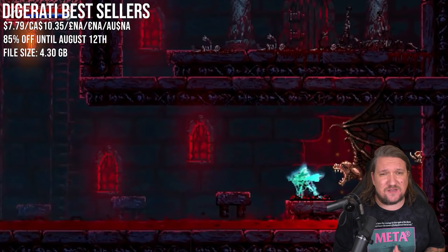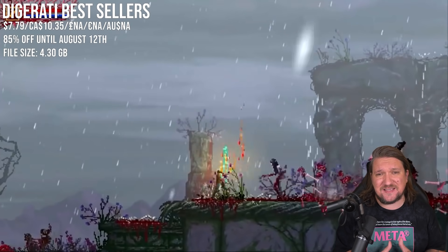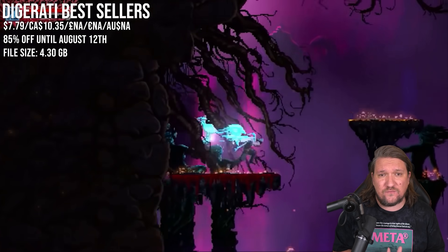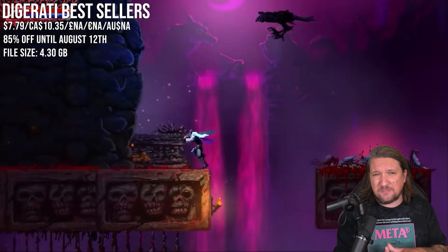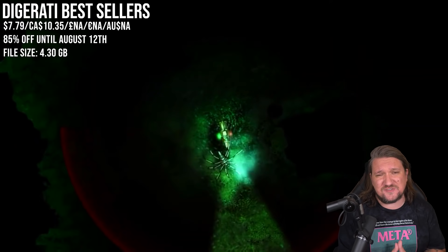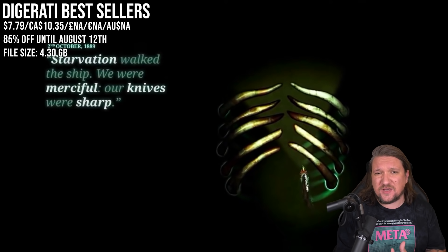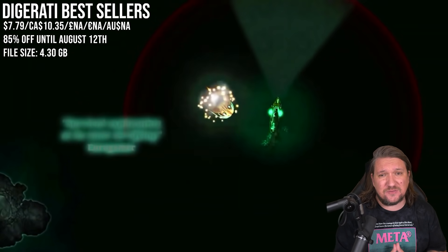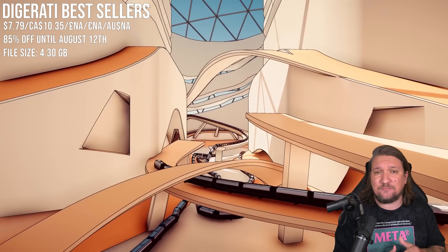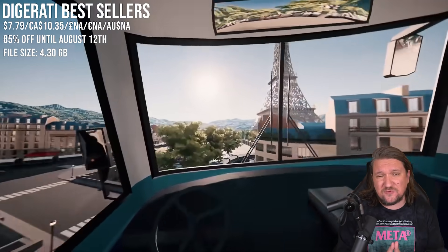Digerati Best Sellers Bundle is 85% off — a huge discount and one of the weirdest combos of games I've ever seen. It includes Slain, an incredibly challenging metal platformer which is also just a great game. Then Sunless Sea, an incredibly deep sea based RPG where you're exploring a world with a ton of text, death and even the odd bit of eating your own crew — incredible world with a futuristic almost Victorian setting. They wrap up the bundle with Snakey Bus, it's snake where you pick up passengers and watch the length of your bus grow. It's fun for small bursts but quite the contrast to the rest of the package. Super cheap though, three games — you really can't complain.